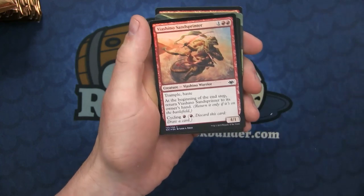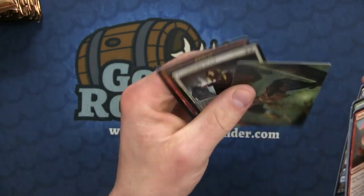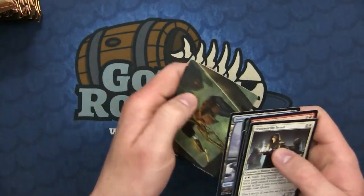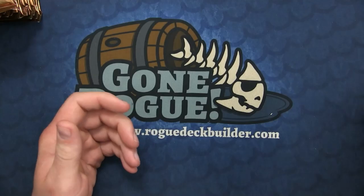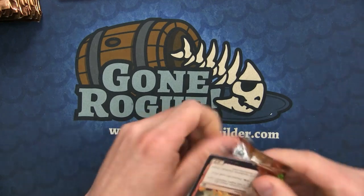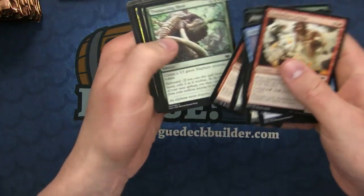Our second rare is with the Veyoshi Sprint Runner as the foil, and a snow-covered Island with a Trusty Scout.